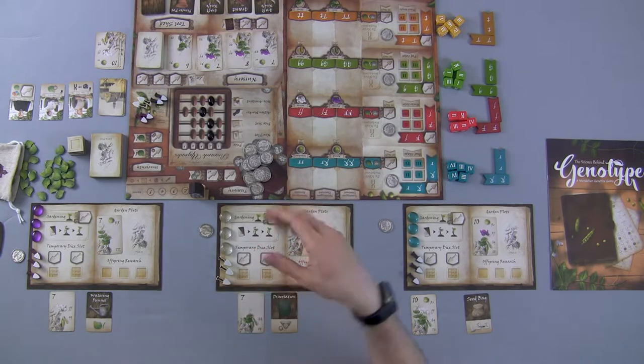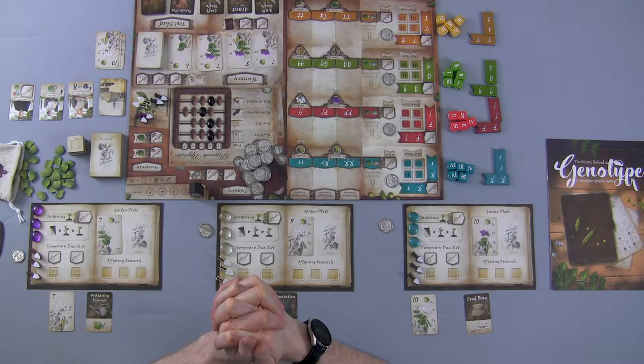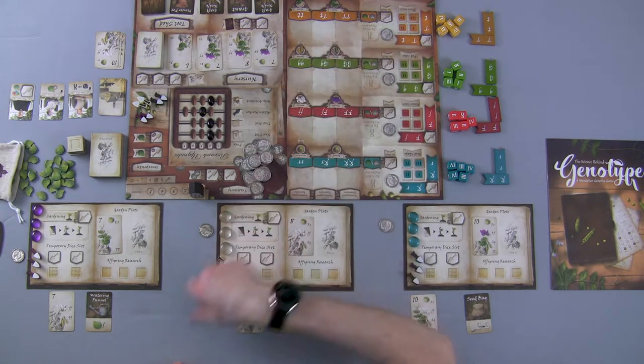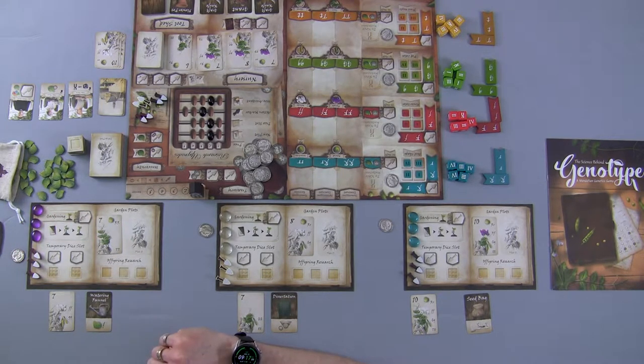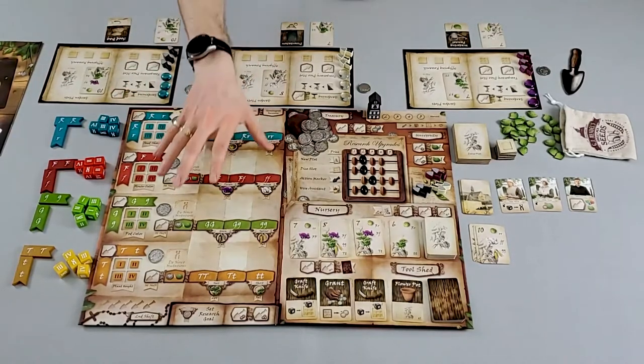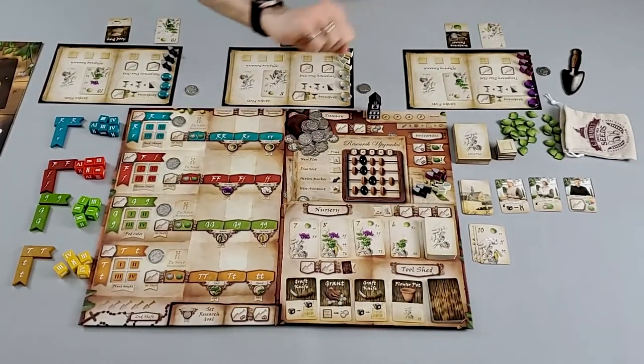The interesting thing about this game is it's played over phases. There are basically four phases: the Working Phase where players take turns placing their worker action tokens across the board and personal boards; the Plant Breeding Phase where dice are rolled and players in turn order claim dice to breed their plants and score victory points; the Upgrade Phase; and the End-of-Round Reset Phase.